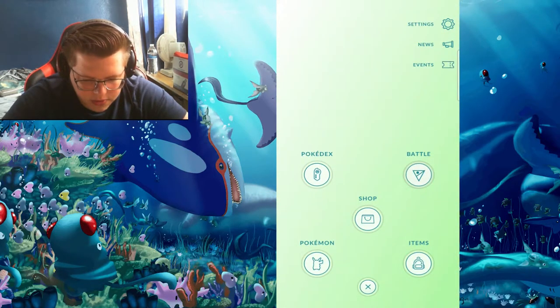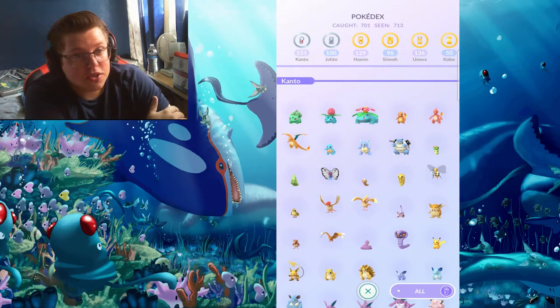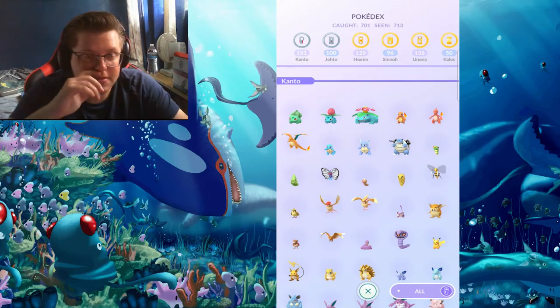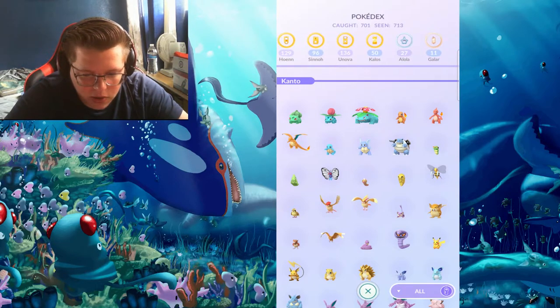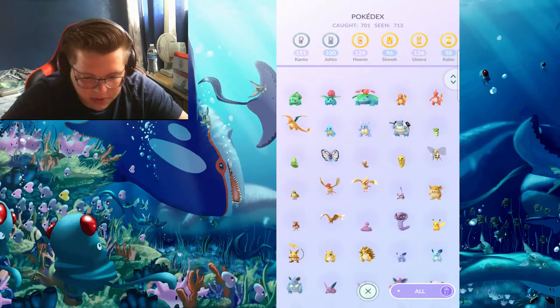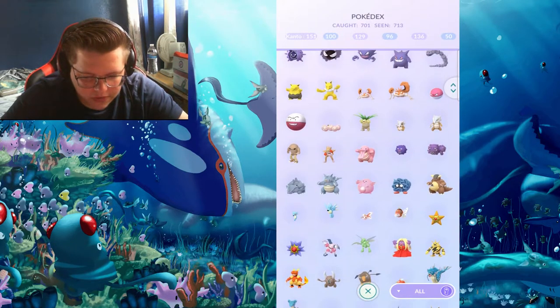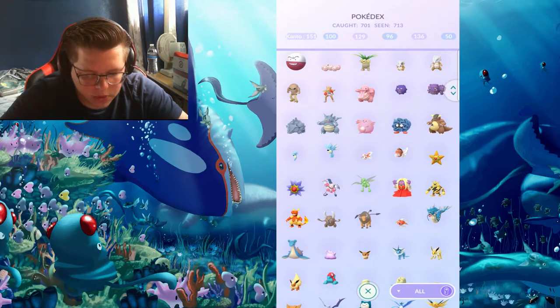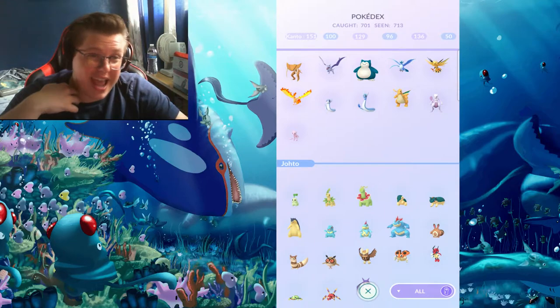Let's go to my Pokedex because I did something recently that I'm very proud of. I have a platinum Kanto, platinum Johto, the rest are gold, Alola is silver, and Galar is bronze for now. The finished Kanto dex was the first one I finished — a long time ago, because they released the regionals like Mr. Mime in eggs, so that one was pretty easy to get to 151.